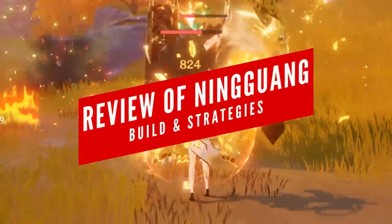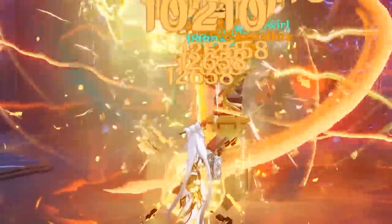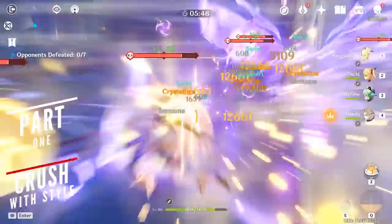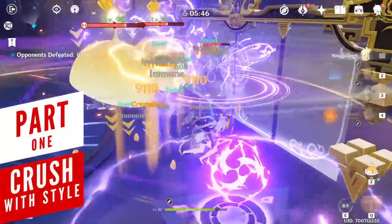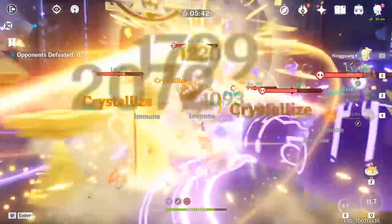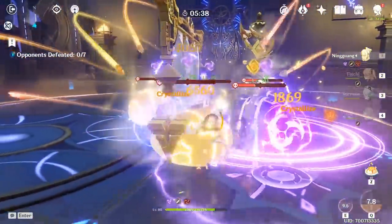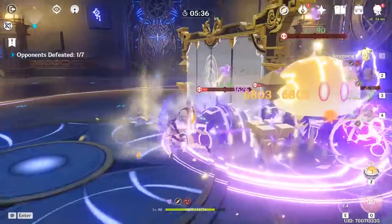There's no better feeling in the game than crushing your enemies with Ningguang, and the only question remains – how are you going to build her? If you want to fully maximize Ningguang's scary damage output, there's a couple of things you can do, one of which involves a simple rotation where you initiate fights by dropping the Jade Shield and walking through it to get the benefit of 12% increased Geo damage.